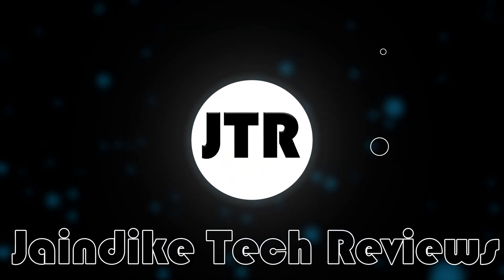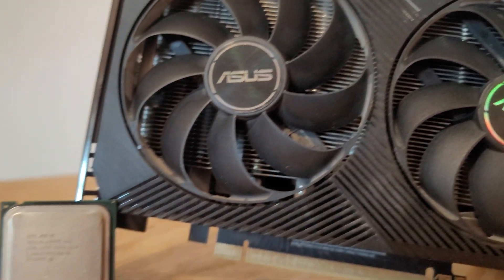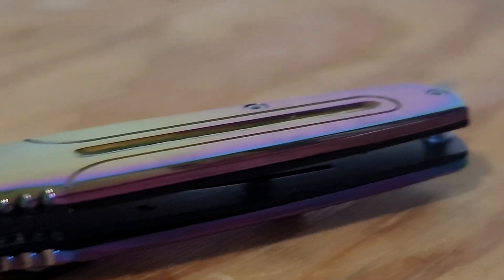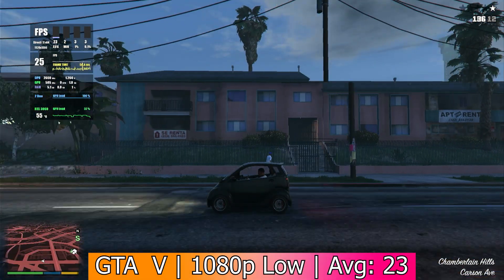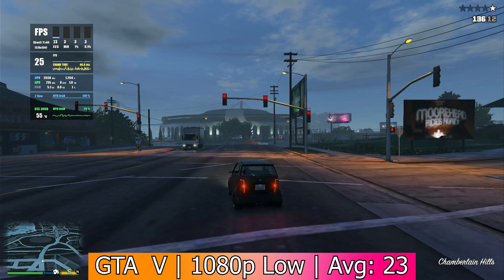Hello everybody! Now, those under the age of 15 aren't going to know what this is, but this is the first Core 2 Duo. It's the E6700, and it actually paved the way for Intel's modern multi-core CPUs as we know them. It came out 17 years ago, was a mid-range processor, but a lot has changed since then. So we're going to take a look at how it holds up in a modern environment with modern games and find out what exactly made this processor so good.